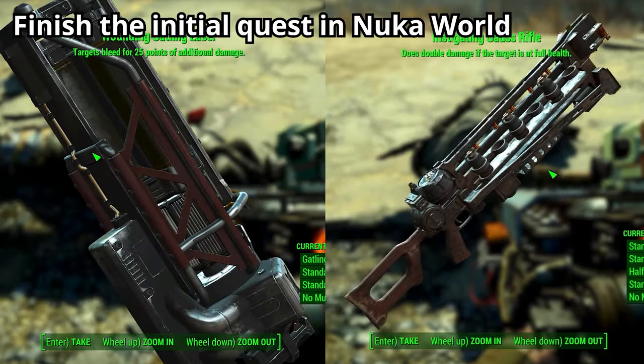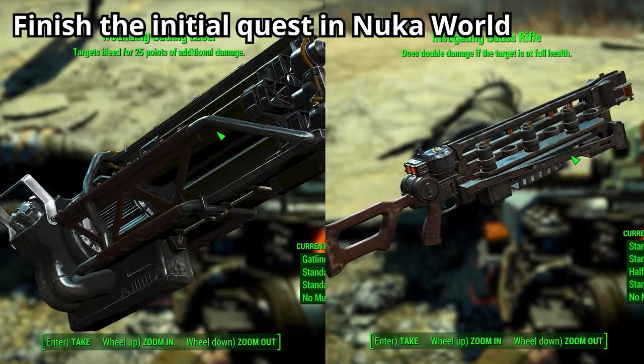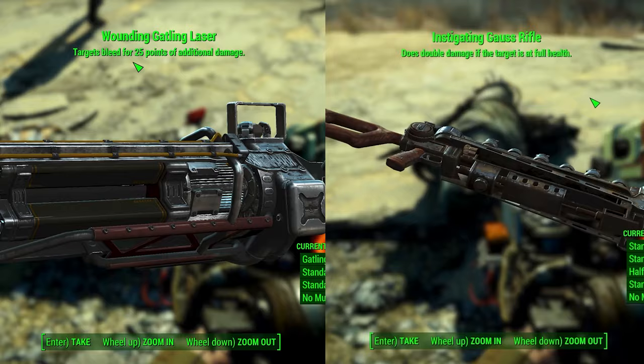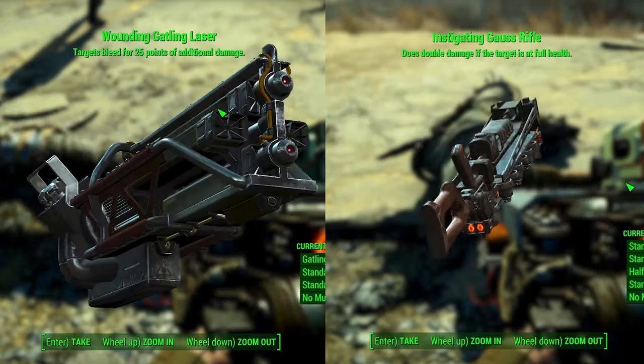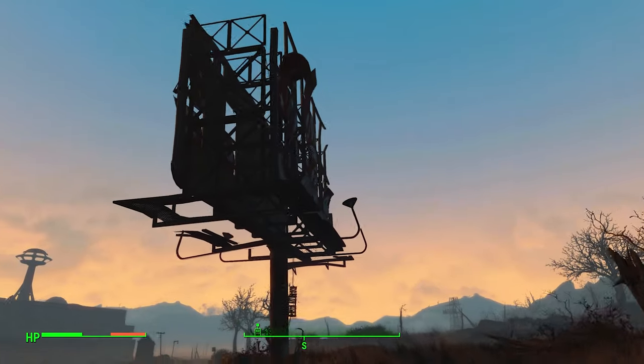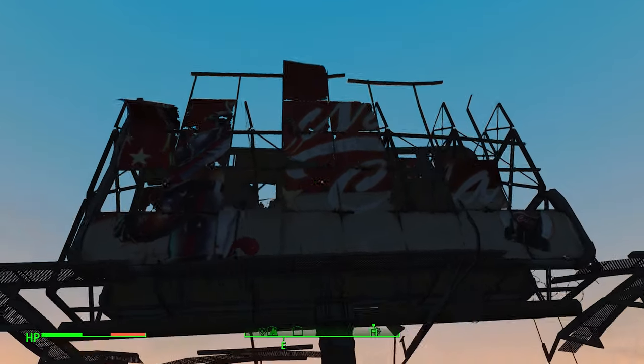The first thing you'll need to do is unlock Nuka World. You only need to get past the initial gauntlet quest to start this farm. Don't worry if you don't have Nuka World — I'll show an alternate method later that works in the base game. When you arrive in Nuka World, make a circle around the north and west side of the map and approach the location marked by a large sign.